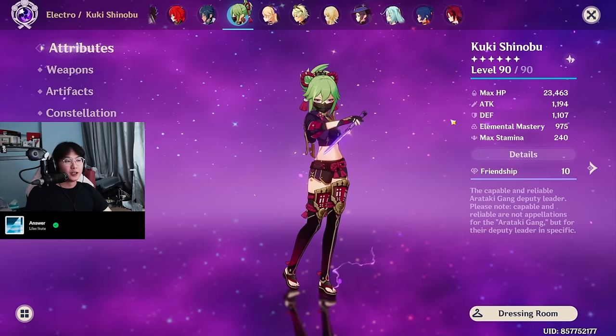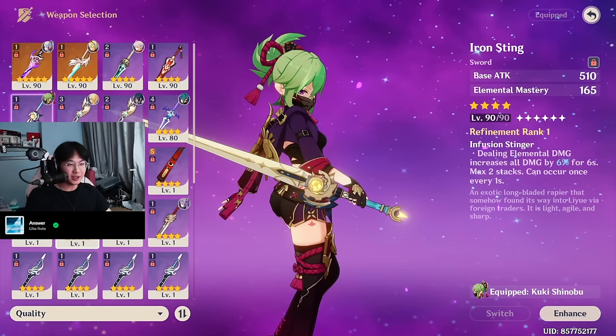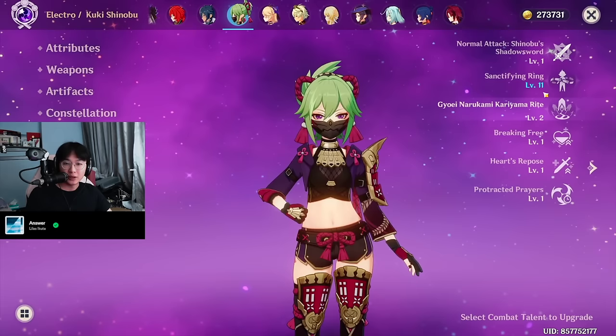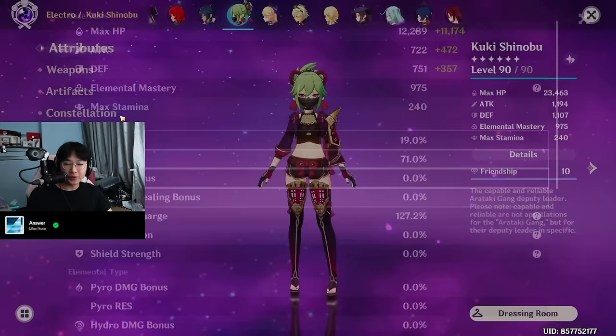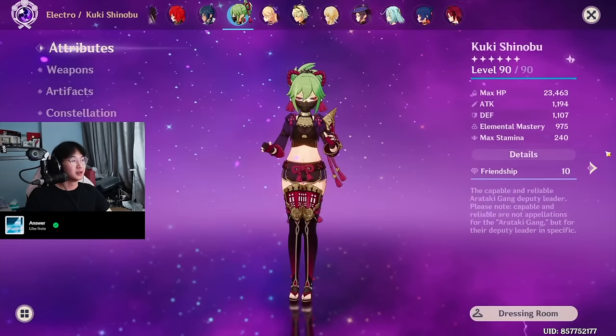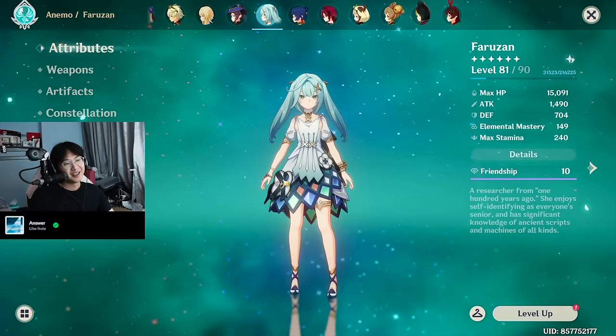Lastly among the frequently used 4-stars, we have Kuki Shinobu. Kuki Shinobu is really only here for Hyperbloom. She has a full Hyperbloom build. Weapon is the Iron Sting — I don't think I have any other EM weapon. Artifact set is 4-piece Gilded Dreams. C4. I would like C6 someday. Talents are 1, 1, 2 — I did not invest in her burst, no damage. She has 925 EM, no crit, 127% ER. Everything in her artifacts is just EM. She has 23,000 HP so she doesn't heal that much, but she does a lot of damage.